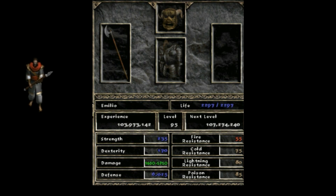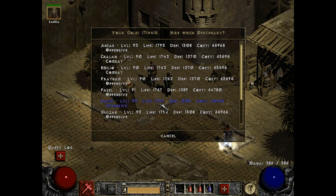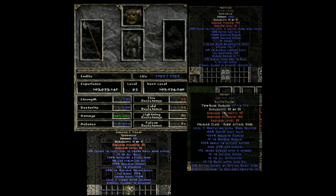For your Mercenary, you will need to go to Act 2 Nightmare and get a Defensive Fighter to receive a Holy Freeze Aura. The equipment for your Mercenary is available here.